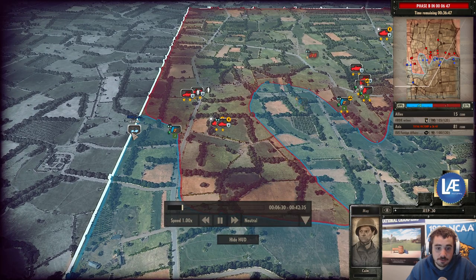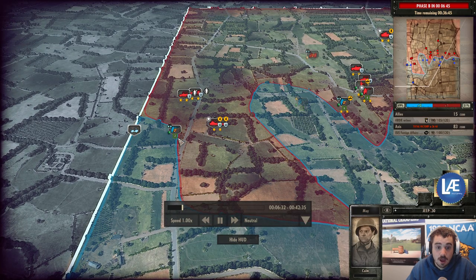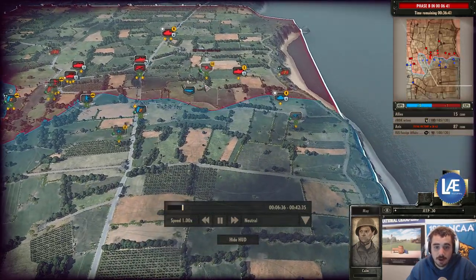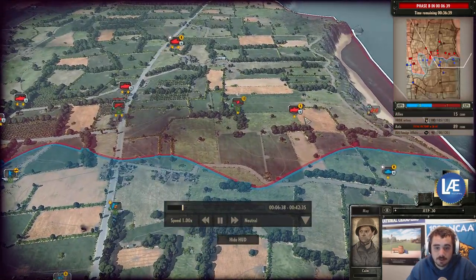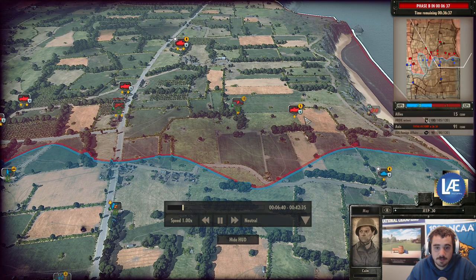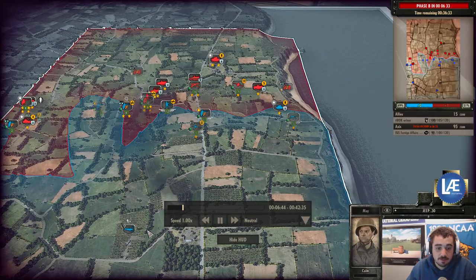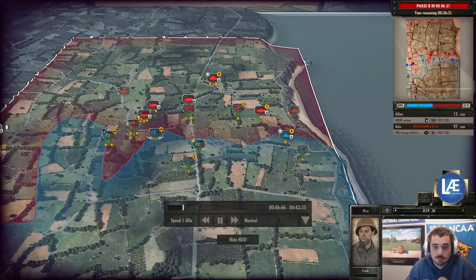We've got a recon unit here, and this Jeep with a .30 cal is probably providing map pressure. There's another infantry squad and a bombing run went in — I missed it actually. It was a P-51D Mustang, so it must have been one or two light bombs.